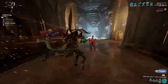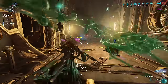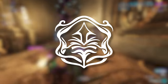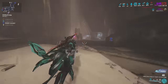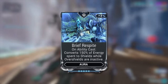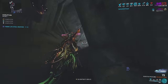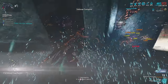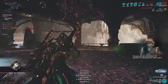Now let's talk about how to build her. I have subsumed Nourish onto Yareli's fourth ability. This will help with her energy sustain as you're going to be spamming a lot with Yareli. We then focus on strength and duration. You can invest into some range but I don't feel it's worth it as it only affects Sea Snares and Riptide. We do make use of Brief Respite, because shield gating is very important for keeping Yareli alive when you start doing higher level content. If you aren't a fan of shield gating, switch the build around to a more health-tanking setup and make use of Adaptation. I find Yareli to be a really good shield gating frame because of how fast you can cast Sea Snares.